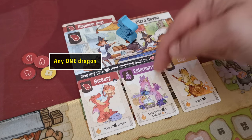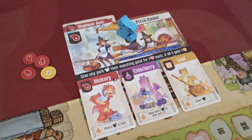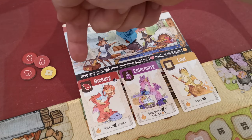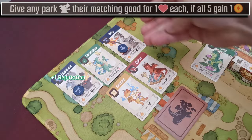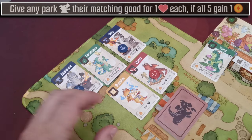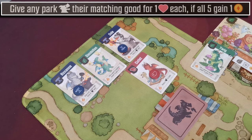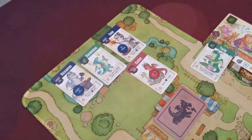All dragon cards of the same type share the same power. As the last step of gathering, if the shop card has any ability the player may use it. For example, one ability says: give each park dragon their matching good for one reputation each, and if you satisfy all five you also gain one coin. Important: if not all five dragons are in the park when you perform this ability, you cannot earn the coin. These goods remain on the dragons, and when a player acquires that dragon they also gain all goods on top of the card.